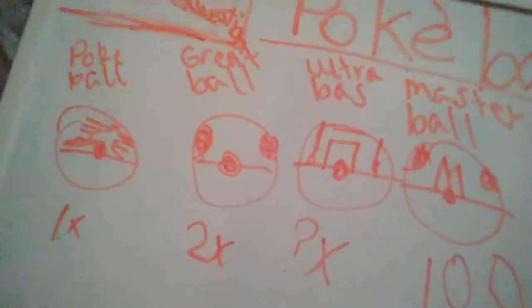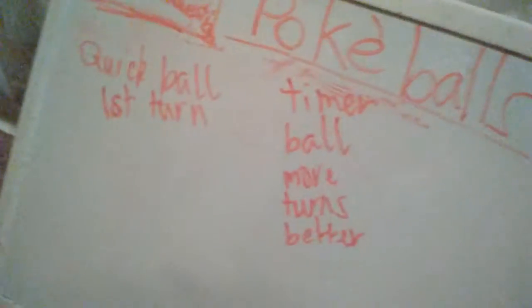What do I mean by standard? That means that nothing can change your catch rate. So the Quick Ball is a first-turn ball — I'm going to call these the time section. The Quick Ball has a certain catch rate depending on the generation, but it has a really good catch rate on the first turn, and then it's just like a normal Pokeball after that.